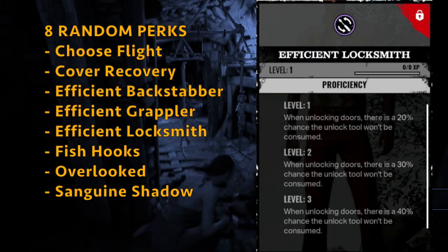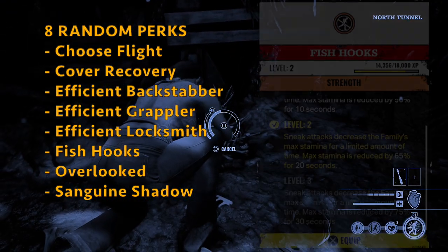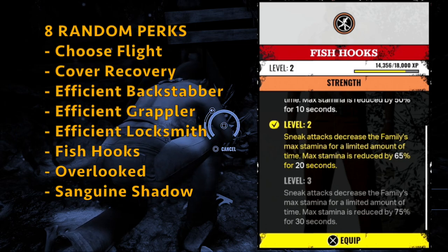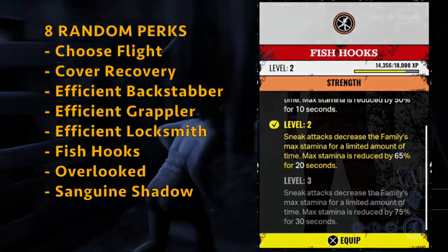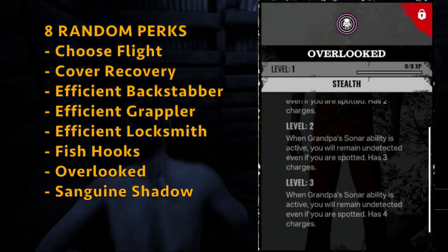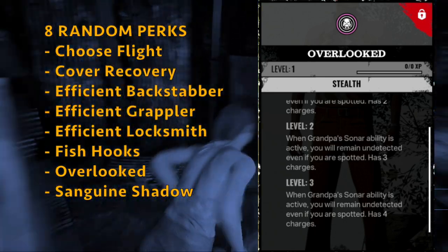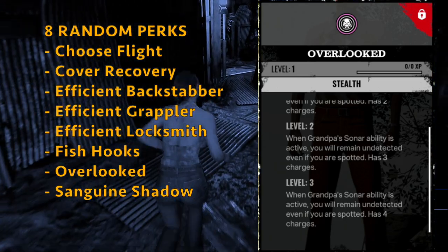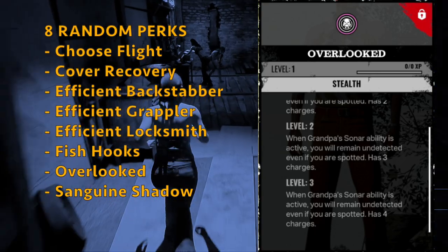You also get Efficient Locksmith — when you unlock indoors, there is a 40% chance not to consume the lockpick on level 3. You get Fish Hooks — sneak attacks decrease the family's max stamina, reduced by 75% for 30 seconds. This can be good but you've got to go for those sneak attacks. You also get Overlooked — while Grandpa's ability is active, you remain undetected even if you're spotted, with 4 charges on level 3. However, I've been told this is broken and once it procs it completely depletes, so I wouldn't use this for now.